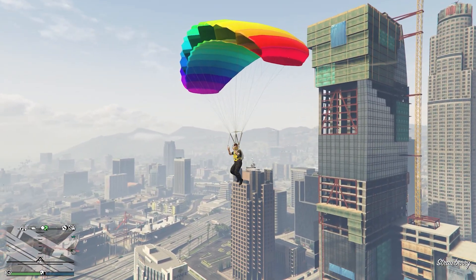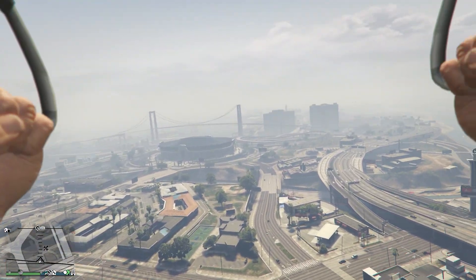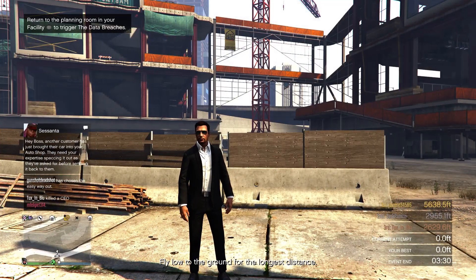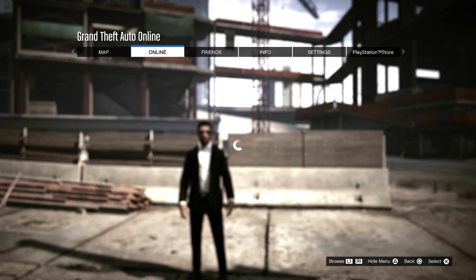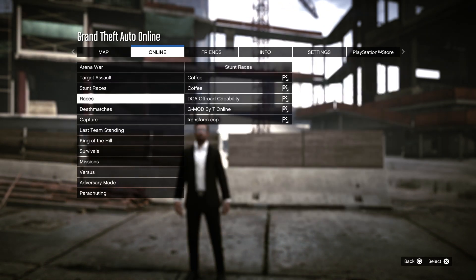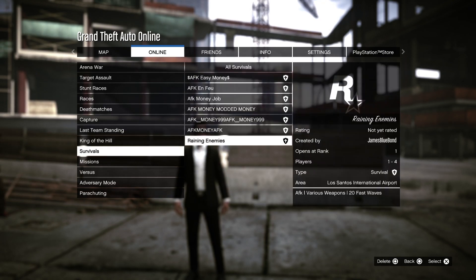To begin, the first thing you want to do is bookmark the job and then load into any GTA Online session. After that, press Options, go to Online, go to Jobs, go to Play Job, go down to find Bookmarks, then go until you find Survivals, and start the one you have saved.